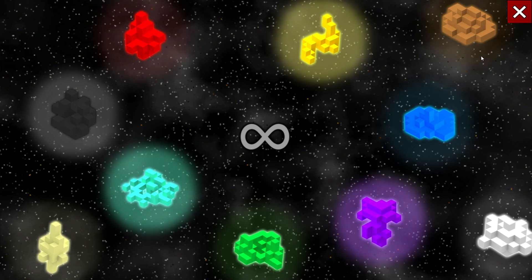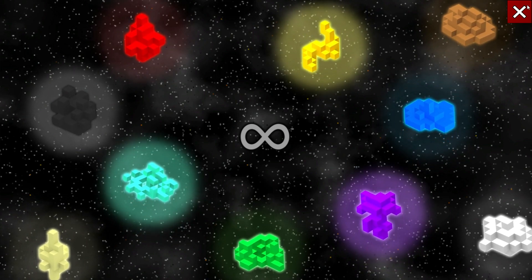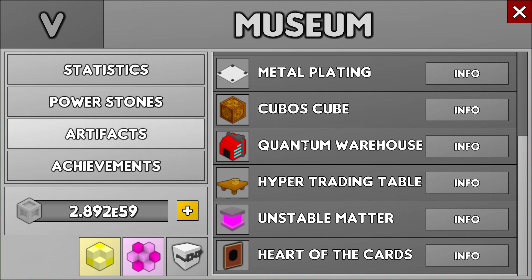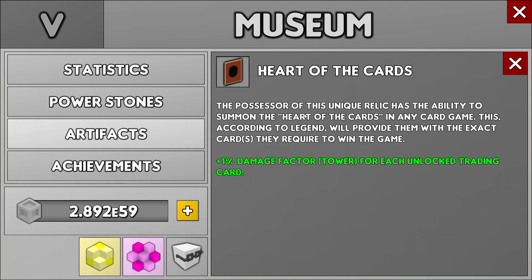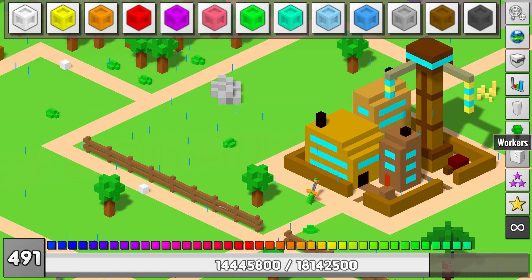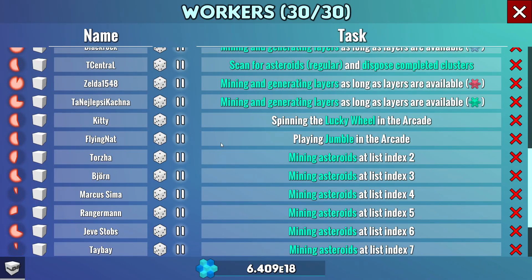Next clip — this is my museum; everything's at 50. What I want to show you is an artifact that I got in adventure. What it does: it gives me one percent damage factor for each unlocked trading card. Not bad at all! In that special video you're gonna see me getting this artifact.